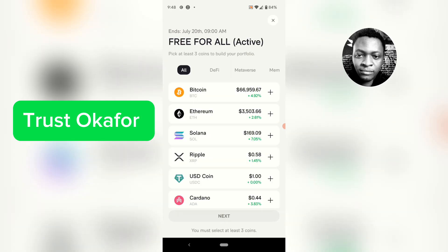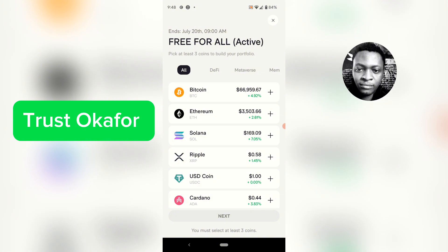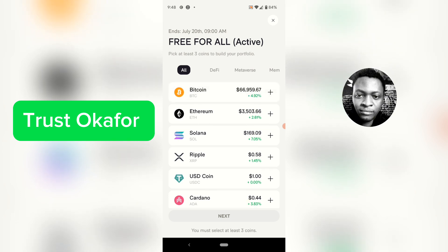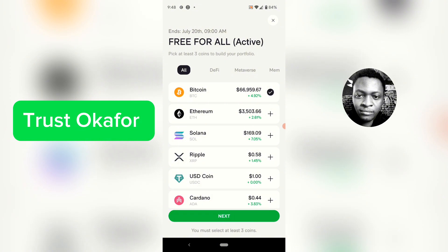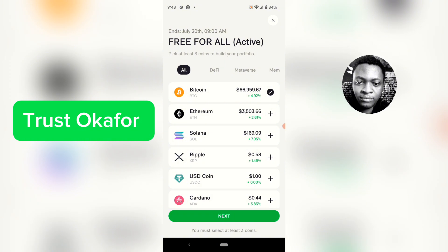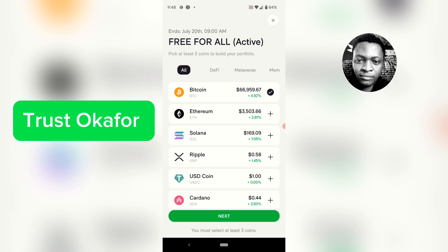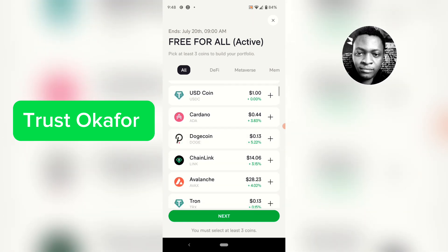I do not have any app that can predict market price for me. What I do is look at all the ones that are in green — it means they're in profit or increasing. Once they're in green, they will eventually reduce and increase again, because market price doesn't stay static for too long. So once it's green, I choose.